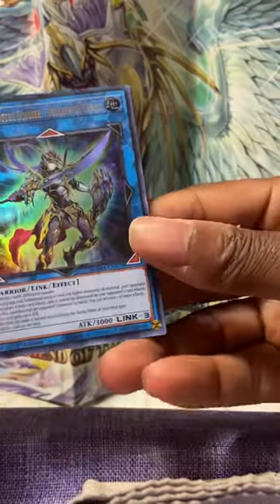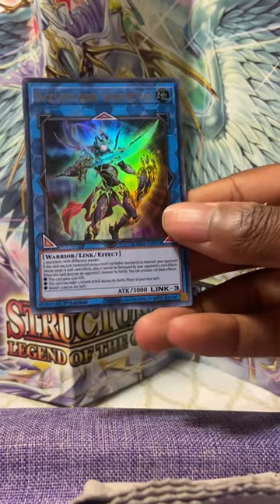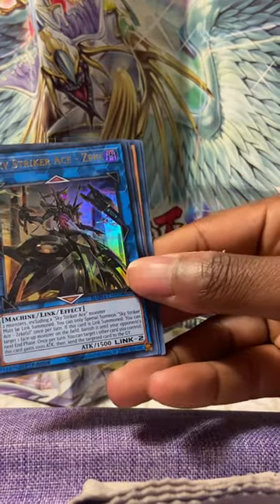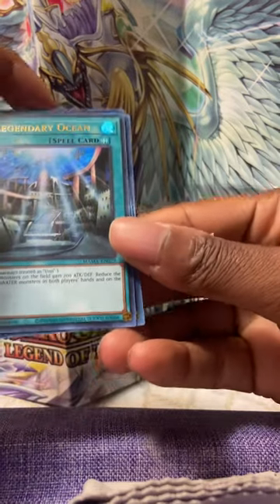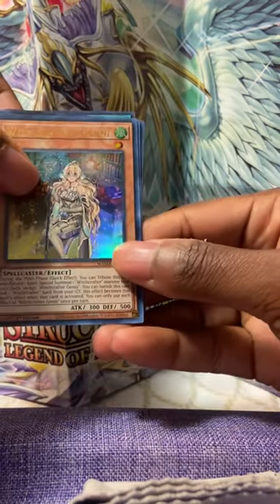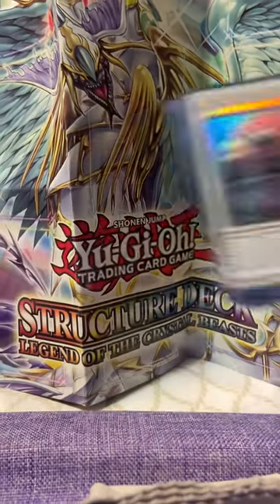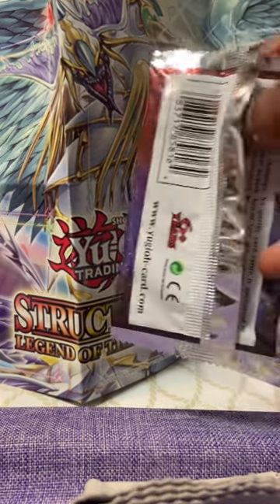We got Black Luster Soldier of Chaos — I pulled this in Ghost from the Past before so I already had one, but this adds to the new collection. Nice. Also Skystrike Ace Zeke, a Legendary Ocean — classic card — Rikka Crab, Toadally Awesome Jenny, and Kushikuro the Skeleton Mayakashi.